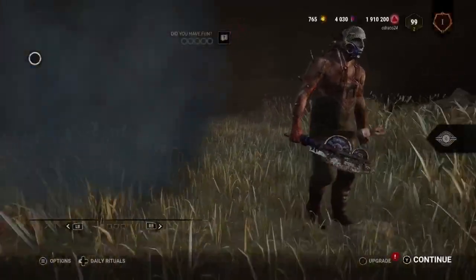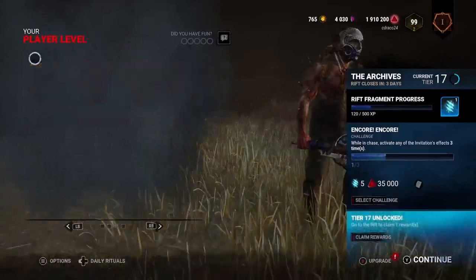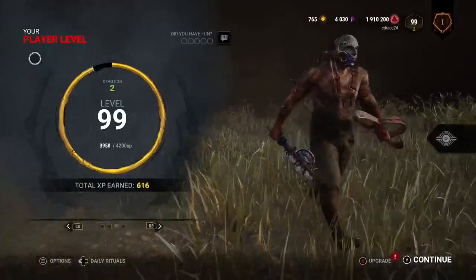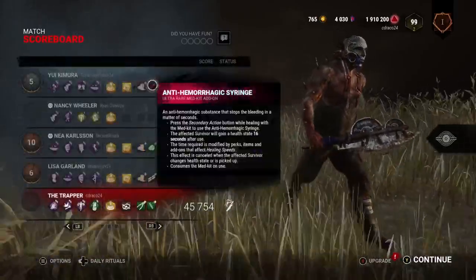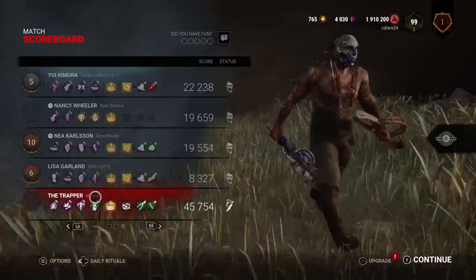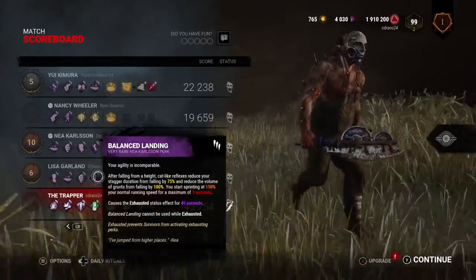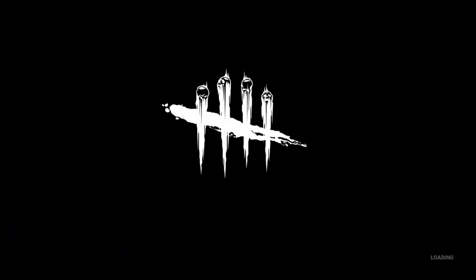So yeah, if it's a common area that you know they go to the most — like shack. I mean everybody always expects traps at the shack but not necessarily the main house. Yeah, syringe, balanced landing — that's why she was trying to get me to go up that little hilltop, because she had balanced landing so she'd just run off and waste my time. GG's, thank you.